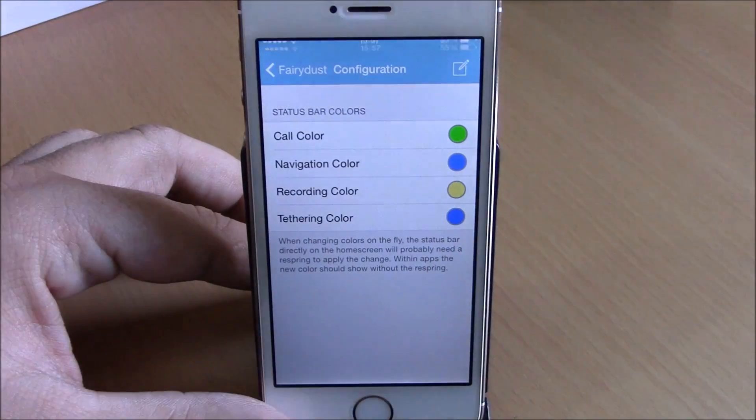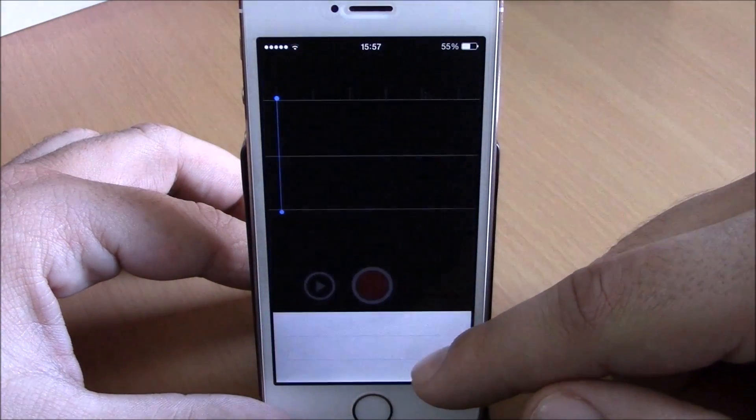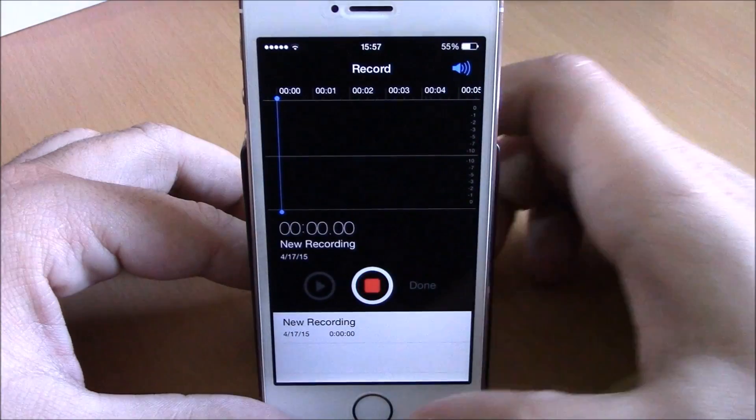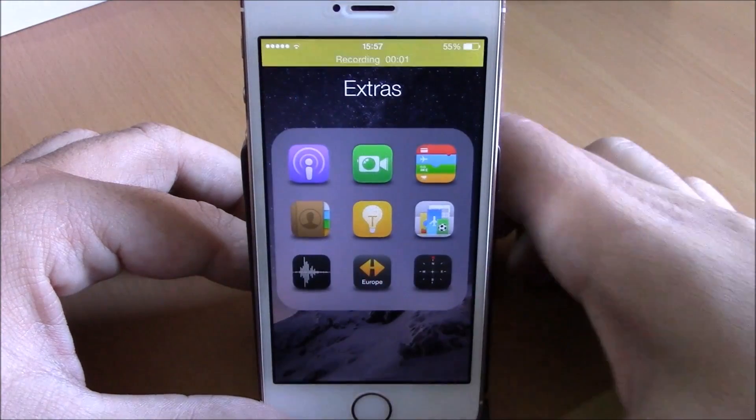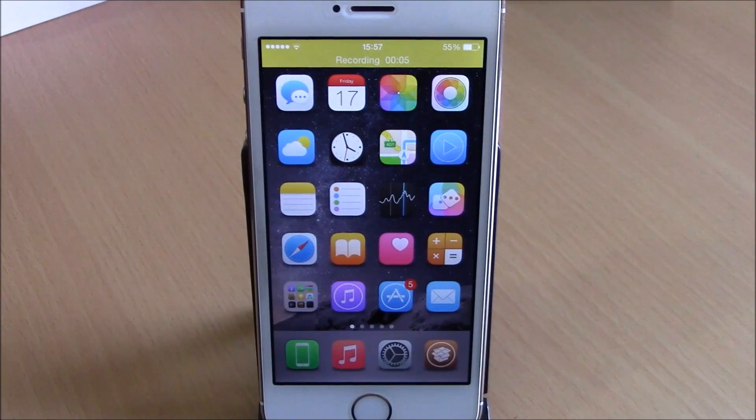Now let me show you how it works. By default the recording bar color is red, but I have set it to yellow. Let's go to the voice recorder — you can see right here it will change the voice recording bar to yellow. Very cool tweak. You can download this tweak for free from the Big Boss repo. I hope you guys enjoy it and don't forget to subscribe to our channel.